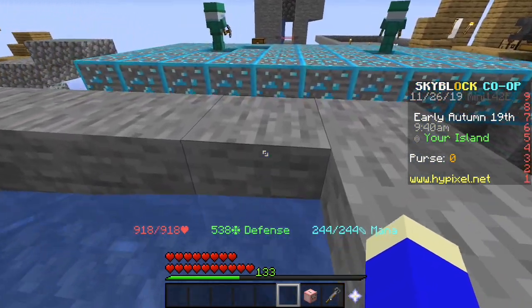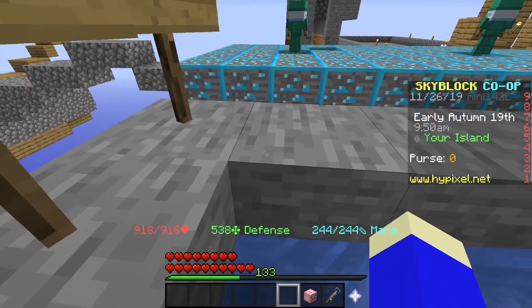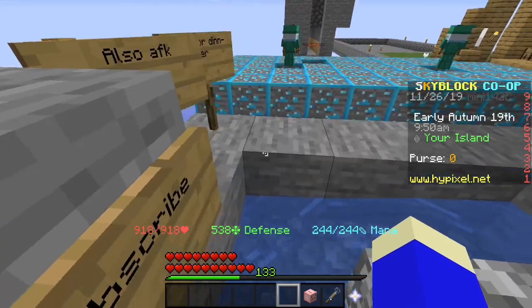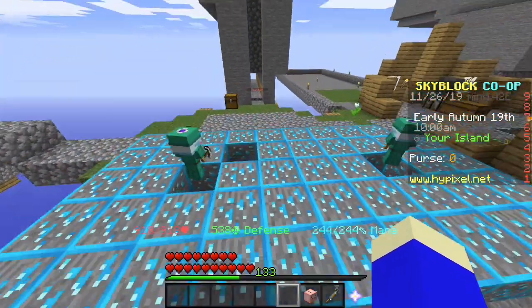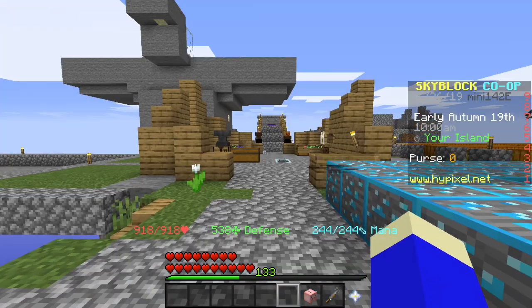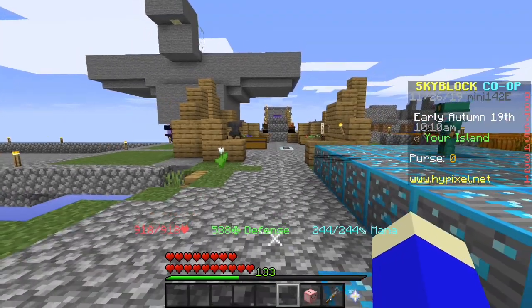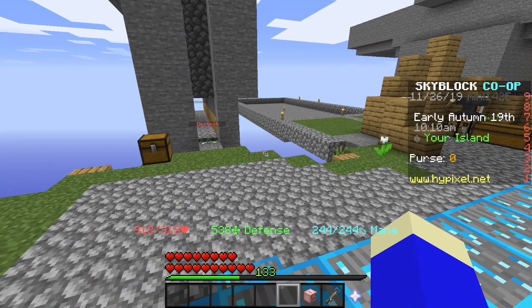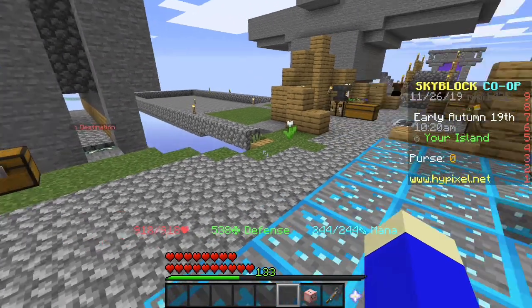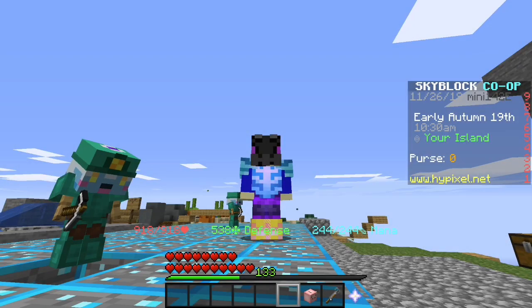If you're not moving, the server kicks you because it thinks you're going AFK. It's not bannable, but you should be wary. The other way is to make an AFK script, which is what I use — it makes you go forward and backwards to keep from getting kicked. I talked about that in one of my later videos, which — if you haven't seen the series from the start — click the iCard at the top right corner.